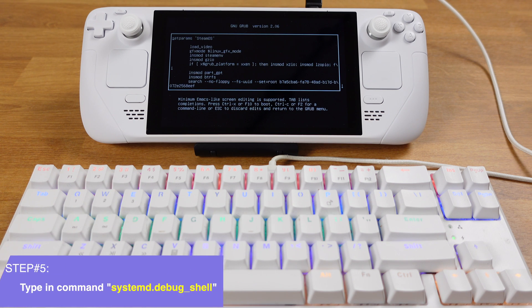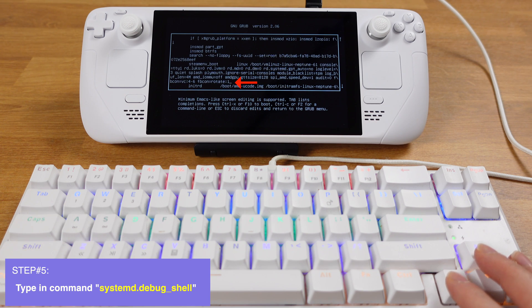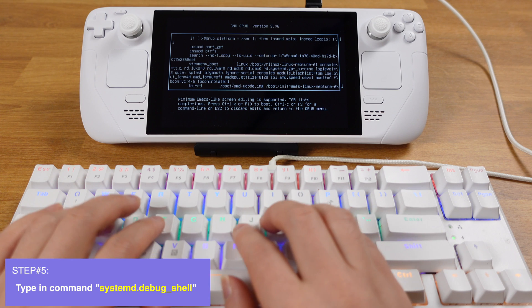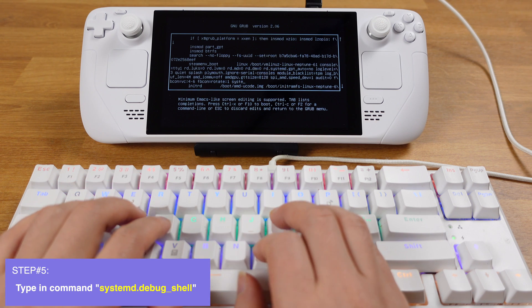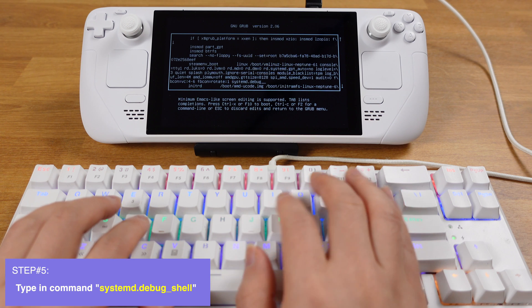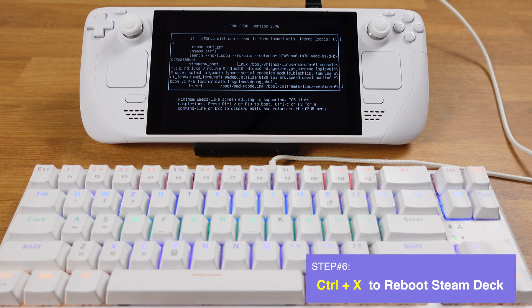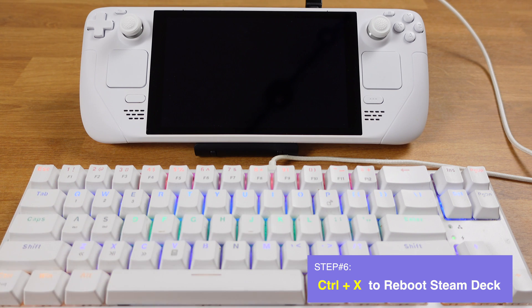On this screen, move your cursor to the location indicated by the red arrow. Make sure you add a space after the number 1. Then type in the command exactly as shown on screen. Then press Ctrl and X together to reboot your Steam Deck.